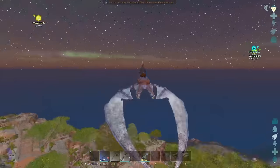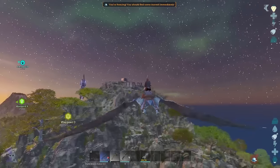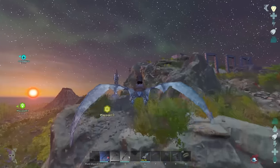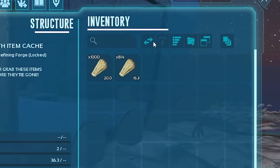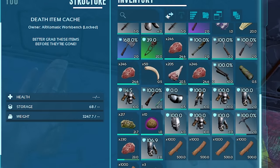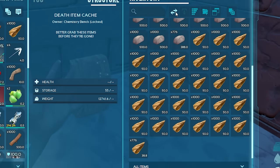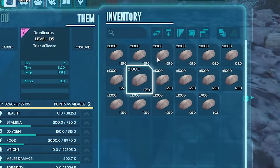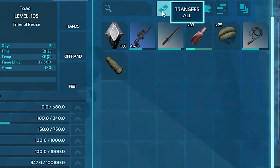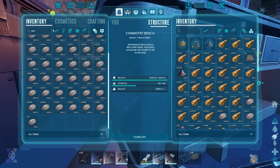After transferring resources to the chemistry bench, I came across a base with bags all around it — it was my lucky day. Someone had done all the dirty work for me and it was now my chance to scavenge. In the forges there wasn't much, but then I found some cryos. The next bag had flak and weapons in the player's body. The bag after was filled with resources I needed. I checked the dead dinos — a Doedicurus and a dead stone Anky — and in the final player's body was an extremely good set of gear that would come in very handy.